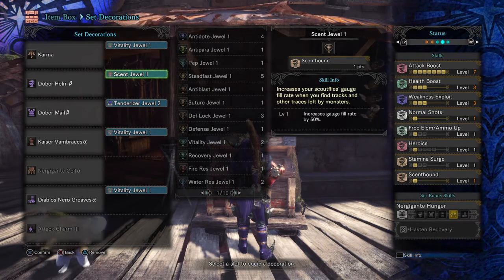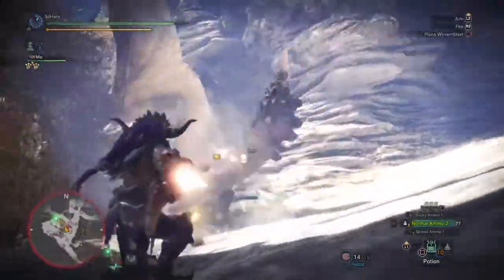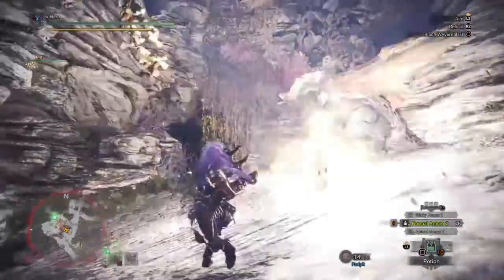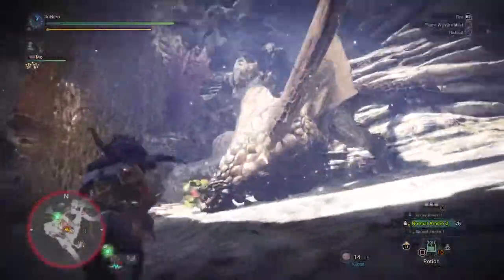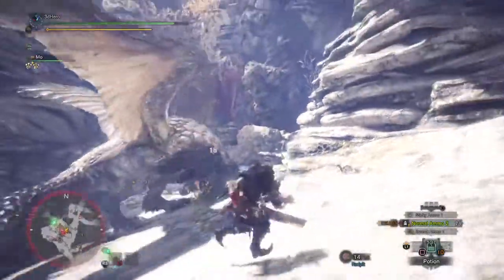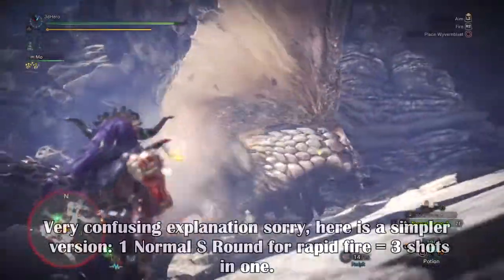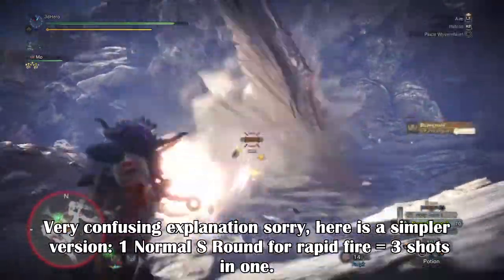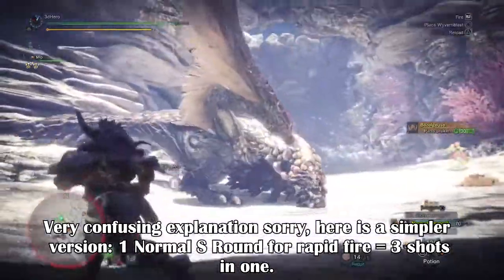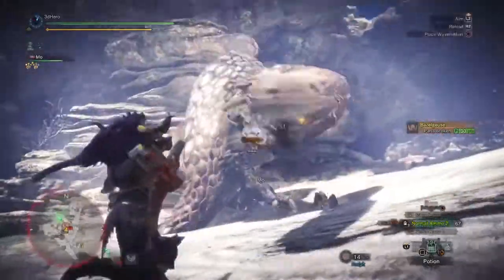Overall the damage you'll be producing will be in the 15 to 45 plus range when landing crit hits on the monster's weak point. This may seem like small numbers, but the Karma LBG allows normal shots 1 and 2 to be rapid fire, and each shot fired will produce 3 for the price of 1 round in the magazine. So if you have 3 rounds, each one fires 3 shots — a total of 9 shots. One burst could show 15, 15, 40, etc., meaning you can get a total of 60 to 80 plus damage per rapid fire round on a weak point.